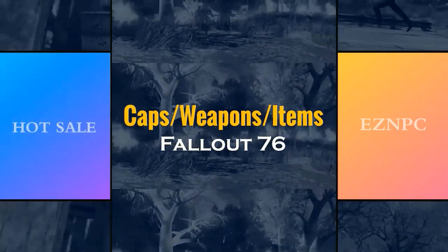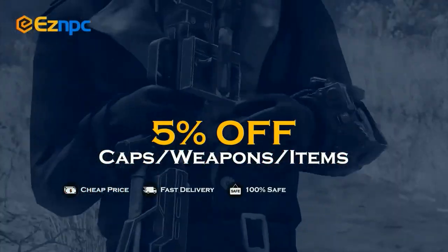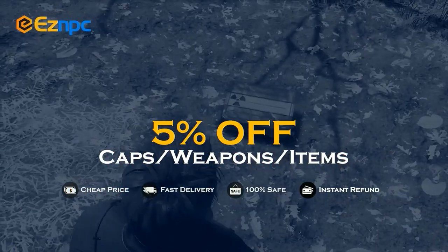If you want a safe and cheap marketplace to bulk buy or sell Fallout 76 items, make sure you use EZMPC. Use code TR3B to get 5% off — links in the description.